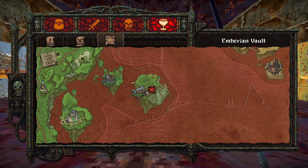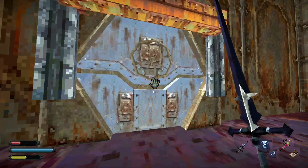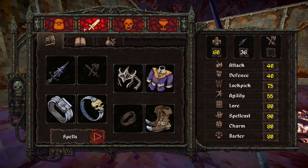In Dread Delusion, you might have run across this locked door in the Inverian Fault. I'm gonna tell you now, unfortunately enough, there's nothing back here. But what's more interesting is how to get back here.